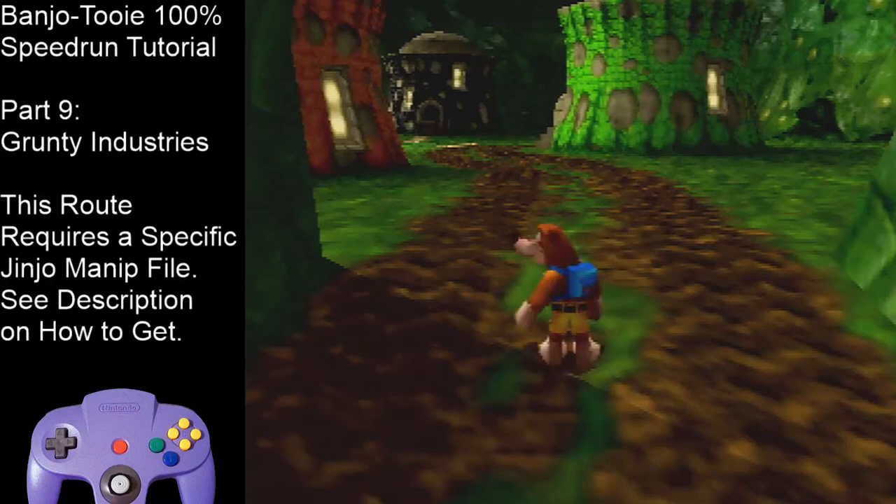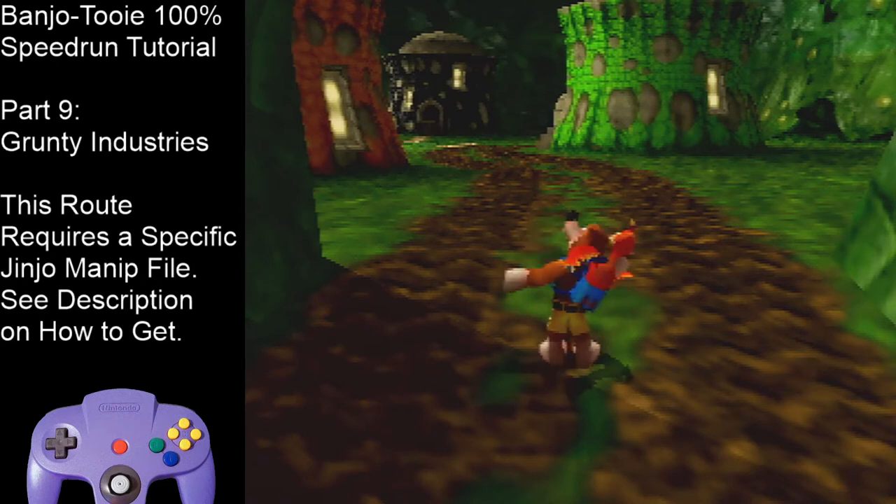Hello everyone, and welcome back to part 9 of the Banjo-Tooie 100% speedrun tutorial. This is the final part — I'm going to cover the last level of the run, Grunty Industries. After this, you are done. You'll have learned the entire 100% run and can start doing runs yourself if this is your first time learning. In the last part we covered Cloud Cuckoo Land, and at the very end we do the B minigame and save and quit out.